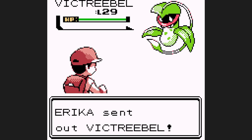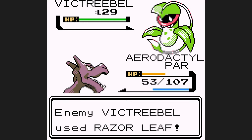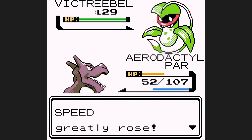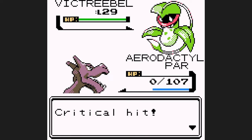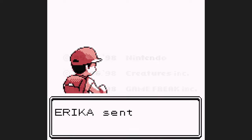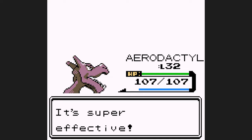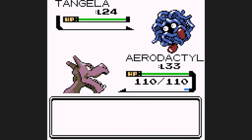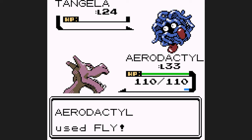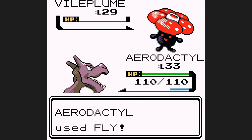Because we're paralyzed, Victreebel will outspeed us and Razor Leaf does over half of my HP. I go for Agility to try to outspeed it next turn, but I get Para-Hacked and another Razor Leaf finishes me off. After healing at the Pokémon Center, the proper Erika battle goes much better: we one-shot Victreebel with Fly, level up and learn Supersonic, one-shot Tangela with Fly, and Vileplume follows suit — a one-shot with Fly as well.